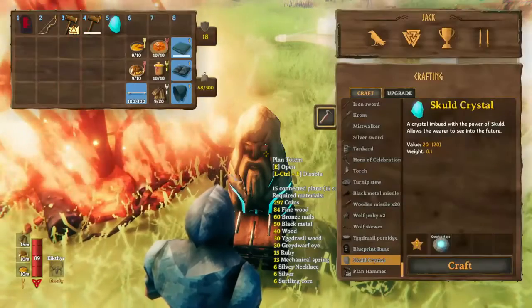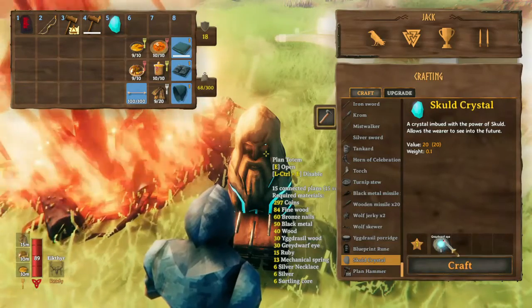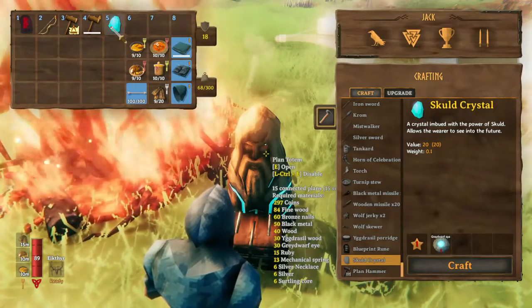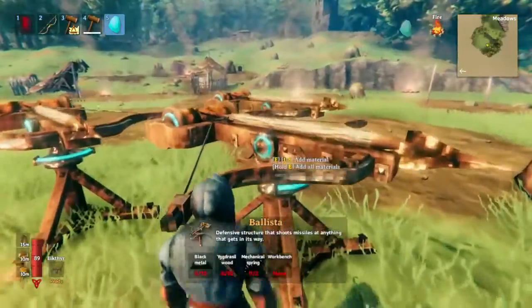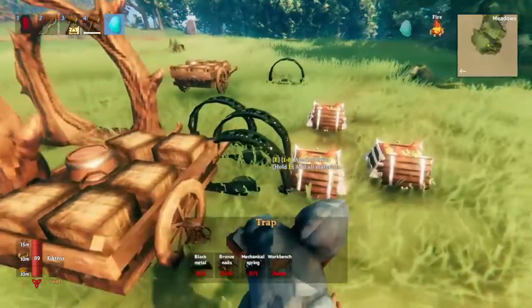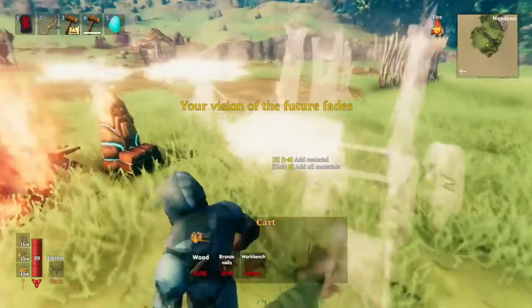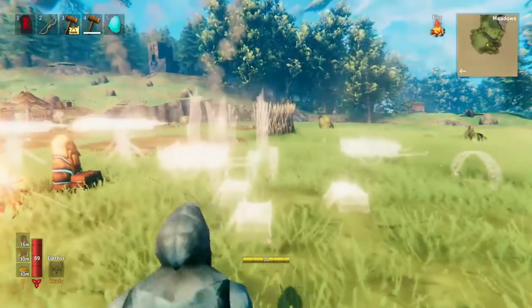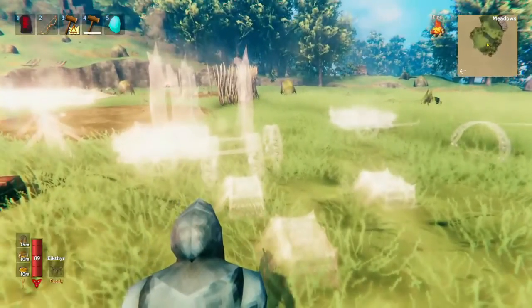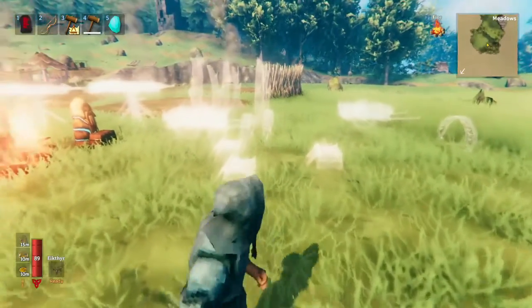Next we'll talk about the Skuld Crystal, which you can make with just one Great Warphi. This is basically a helmet, and when you wear it, you can suddenly see what everything looks like. But keep in mind, it's actually all invisible — this is only because of the item. If you're playing on a server with PlanBuild, you'll be able to see this stuff, but another player who doesn't have PlanBuild installed will just see nothing.